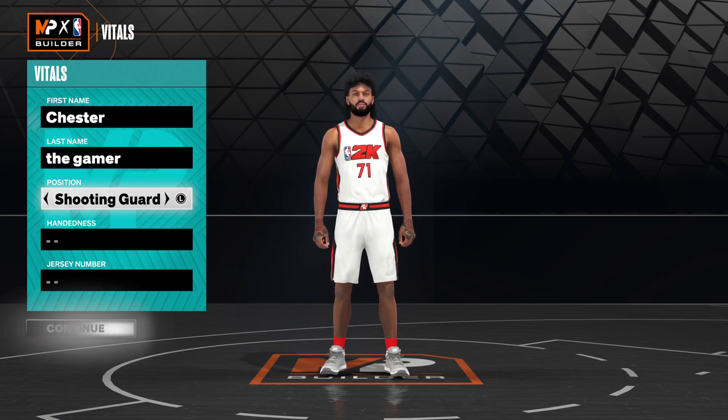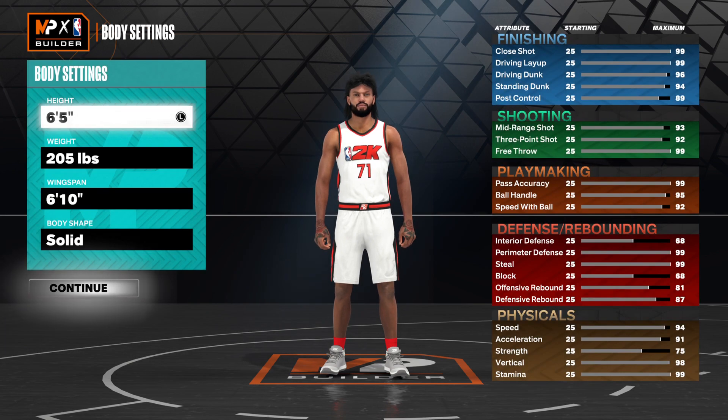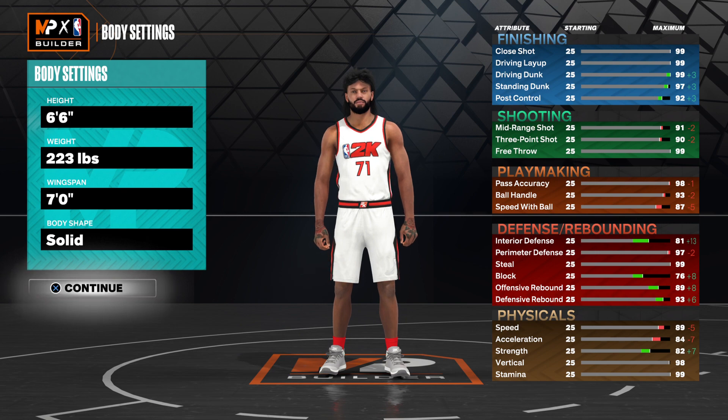So I'm going to make it a shooting guard — hand doesn't matter, number doesn't matter. I'm going to go 6'6", 223 pounds. I'm going to go 7' on the wingspan. Body shape doesn't matter, it's up to you.